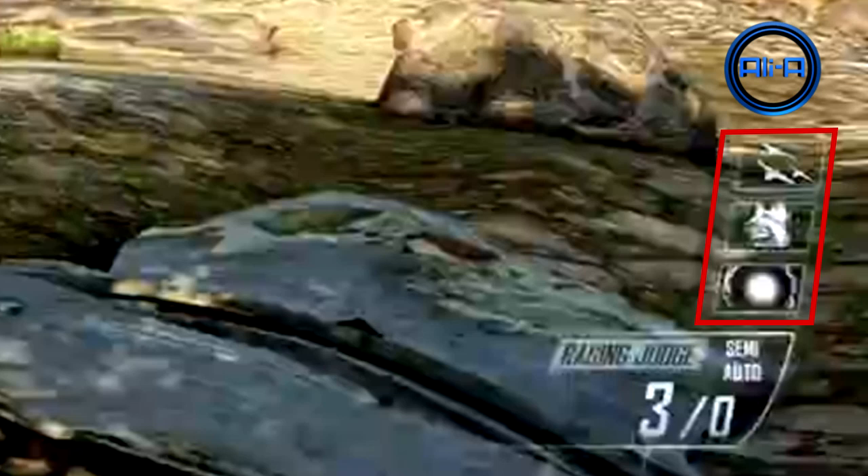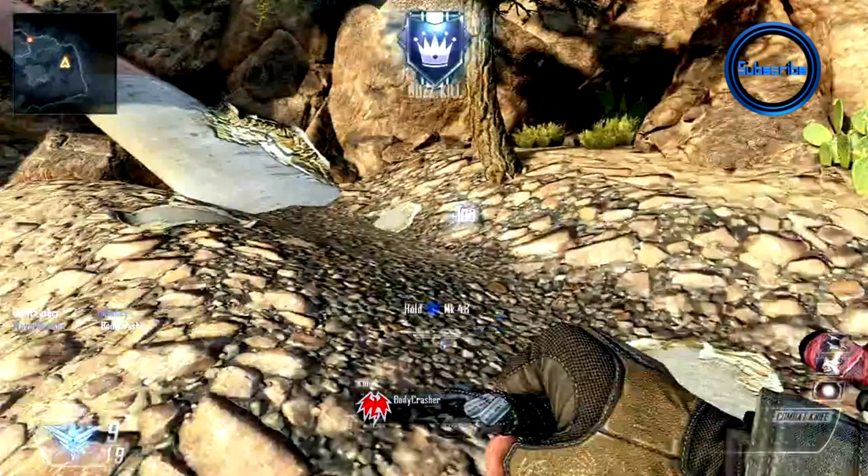Looking at the killstreaks here, the bottom one looks a bit weird, the middle one is definitely dogs, and the top one is some sort of swarming airstrike which we'll see in action in a second. The next piece of information is very exciting for me because I don't like panic knifing — as the user runs out of ammo here, he actually switches out to his knife, which means your knife is something you have to switch to if you want to use it. You can't just slam down the knife button and panic knife the enemy, which is exciting news.